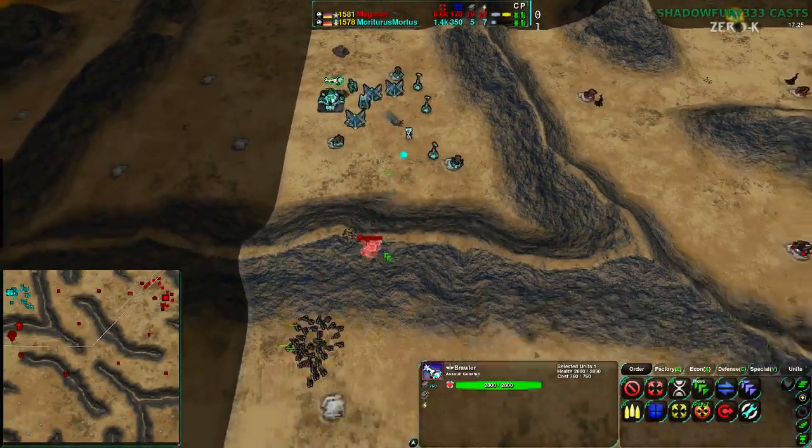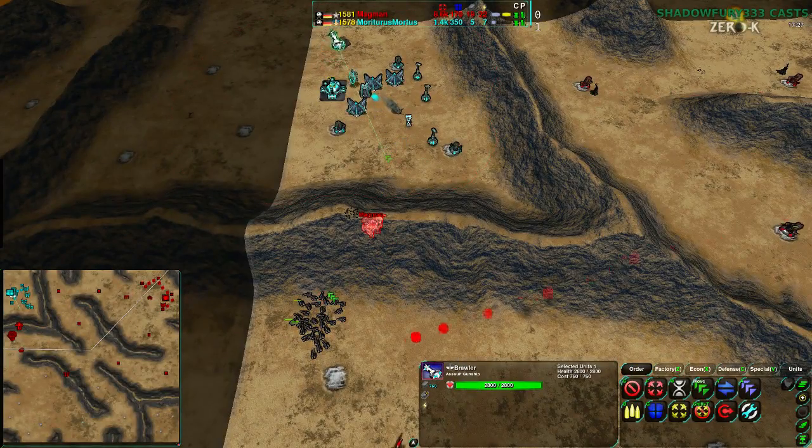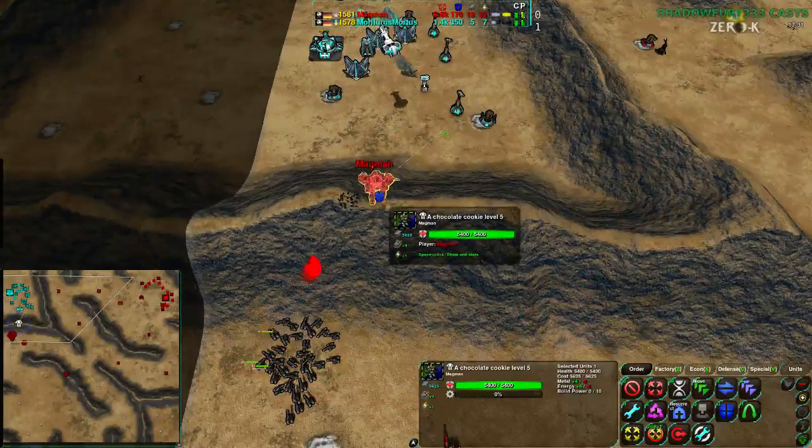The Brawler is up — Mortarus does manage to get this up and running. Going to find the commander, the commander is probably going to go for the attack.